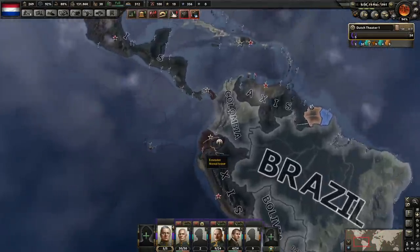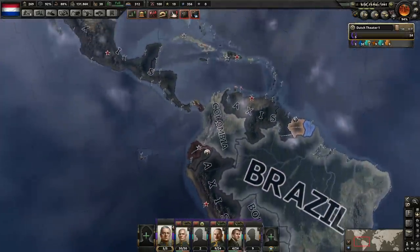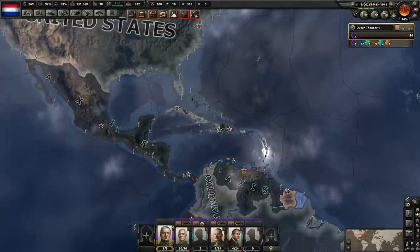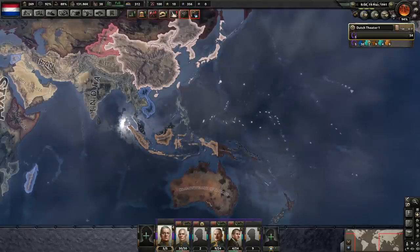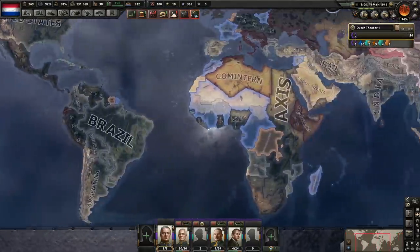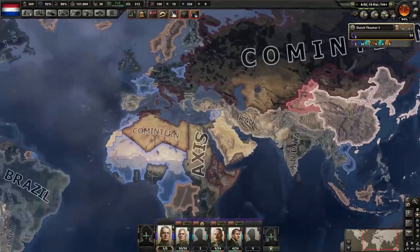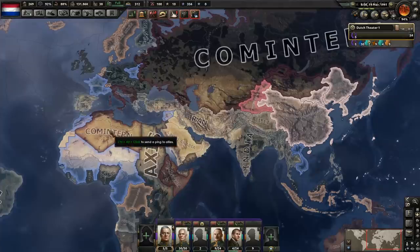They're currently fighting... who's this? This is Ecuador. So Ecuador is right there — they're about to wipe them out. And Panama is getting wiped out by Mexico. Mexico is in the Axis as well, and it seems Dominican Republic is in their faction too. We got the Commonwealth of Nations with the Australians, Canadians, and New Zealand right now. And the Comintern is Italy and Soviet Union.